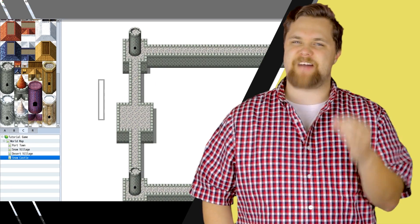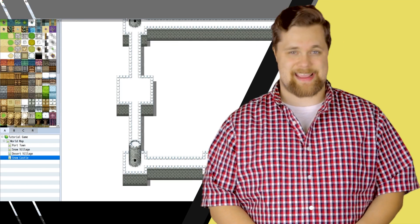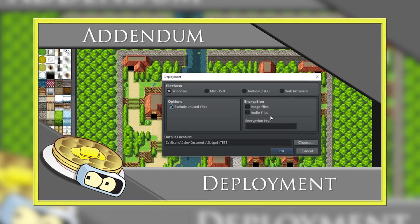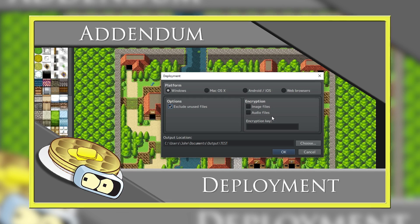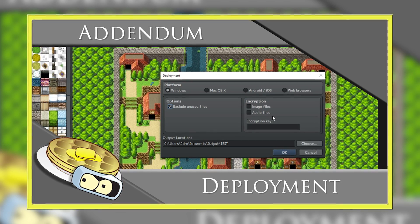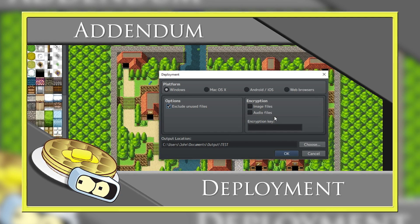Today we are taking the final steps in the development process together, and that is releasing the game. In a previous addendum video, I covered how to actually deploy your game and make an executable. You can check out the card in the corner if you haven't seen that. Let's talk about your options for actually getting it into the hands of players.